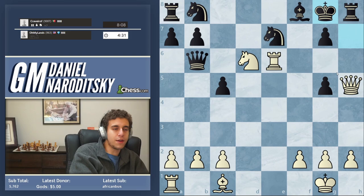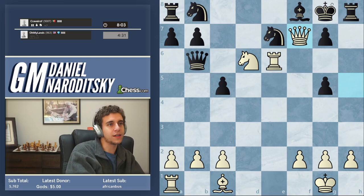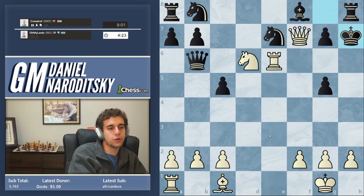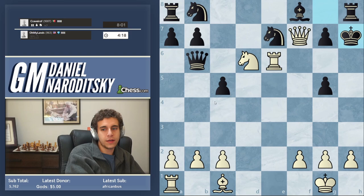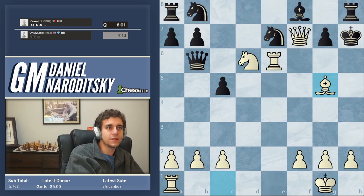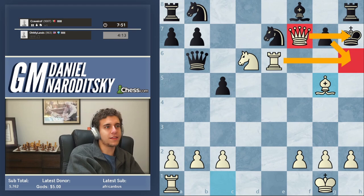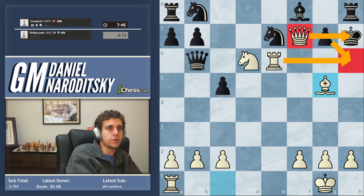This queen can be repositioned to f7 by force. Playing queen f7 is not the best way to do it — we can go queen h5, he moves his king, then we go queen f7. Now comes the key moment: a lot of people will be like, what do I do now? The first question to ask when stumped is: can I bring another piece into the attack? We have the knight, the rook, the queen — that bishop is pining to get involved. We're now threatening rook h6 checkmate because this pawn is pinned by the queen.